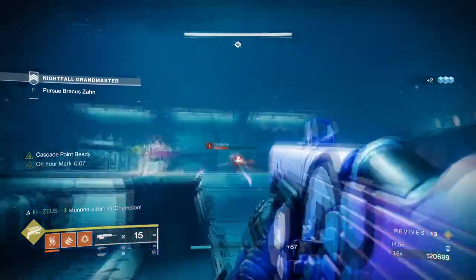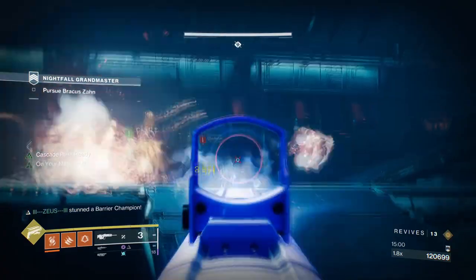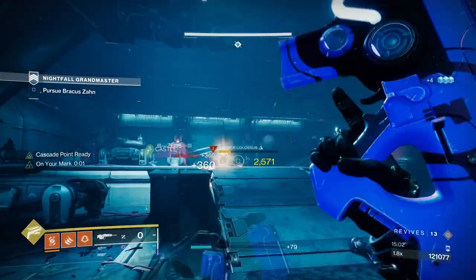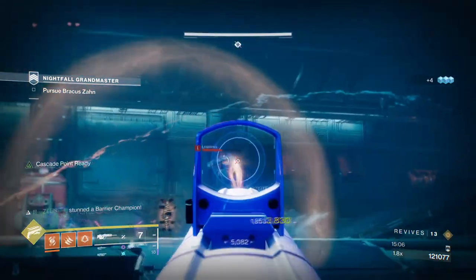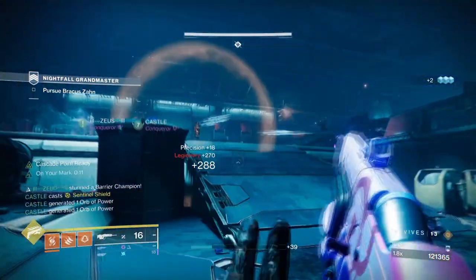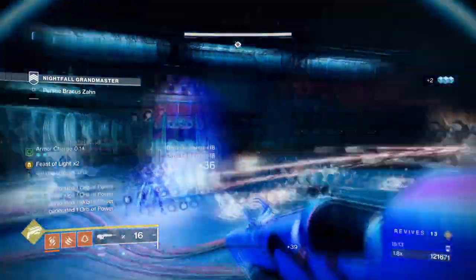We also have Star Eater Scales' effect where collecting a small orb of power grants us 4.17% super energy back and big ones give us 10% on collection. I would also highly recommend adding the Firebolt Grenade to your setup so you can collect super energy faster and more efficiently.